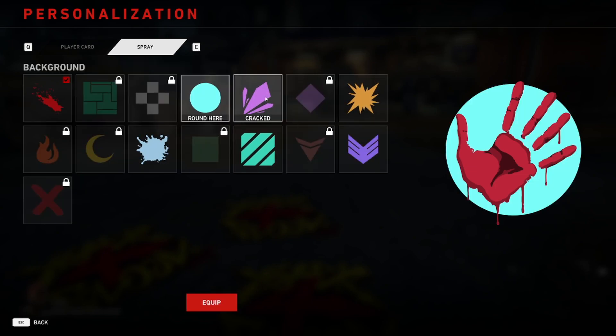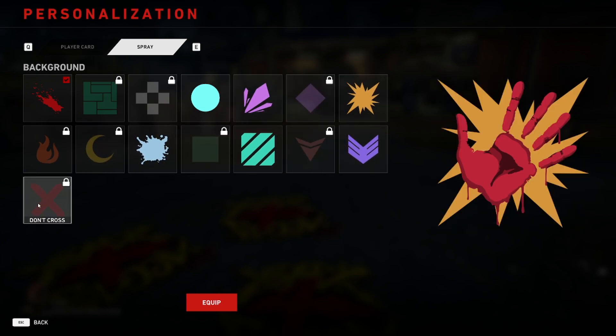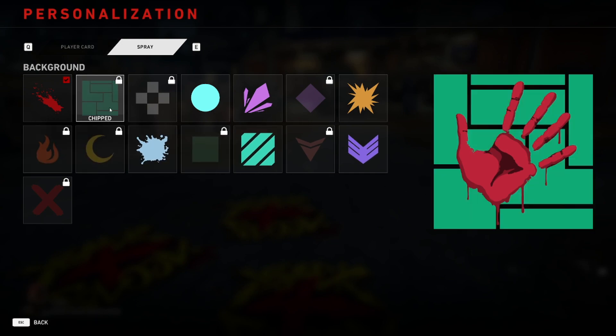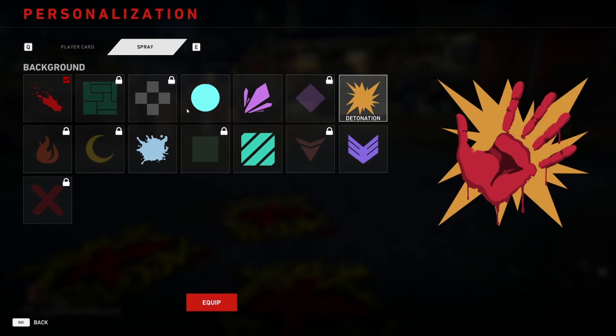I'm going to change the background to this one — actually, I don't like that one. I think I can unlock this other one as well, I just need to play a bit more. I hope they add more background sprays to be honest because these are a bit boring. I'll equip this one — it looks cool. And that's how you edit your player card and spray.